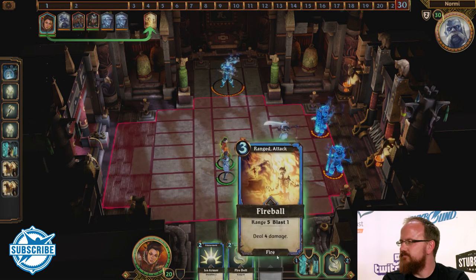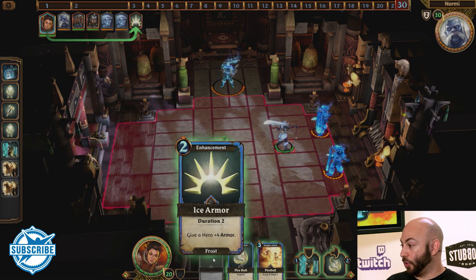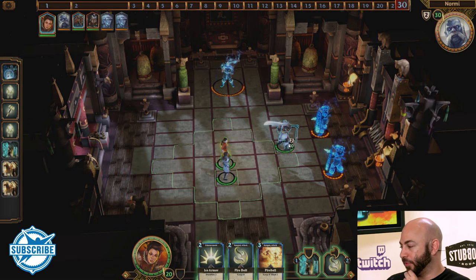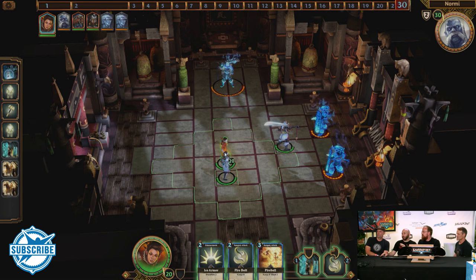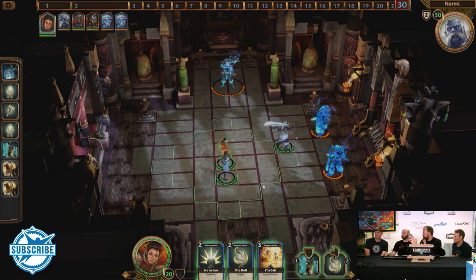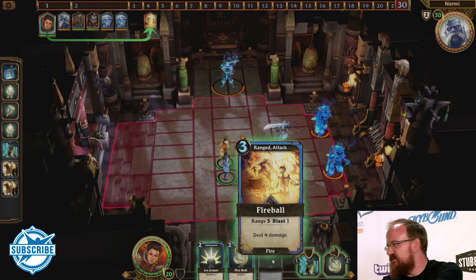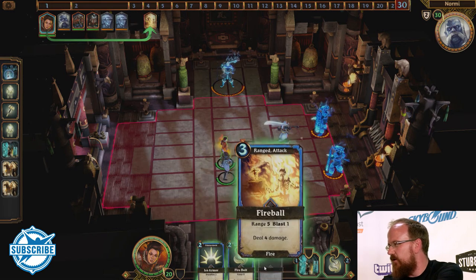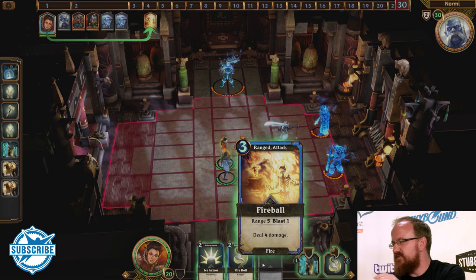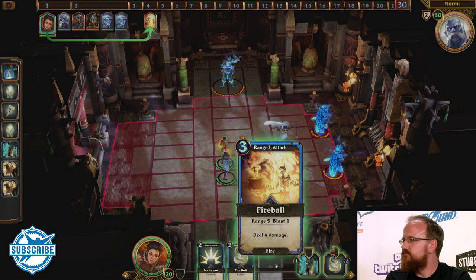Now we go to the Pyromancer. Deal four damage would cost three ticks. The key difference between the cards: the fireball has range five with Blast One — that means it also does AOE — whereas the cheaper spell just hits a single guy. So I'll save the AOE fireball until enemies are grouped together and use the single-target damage now.